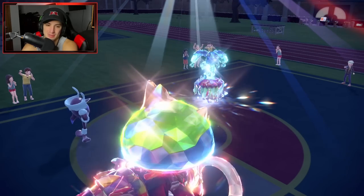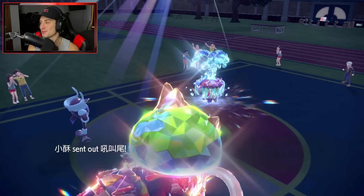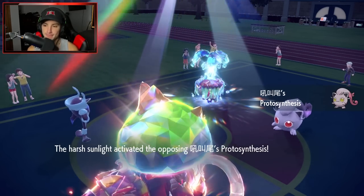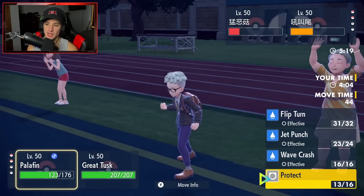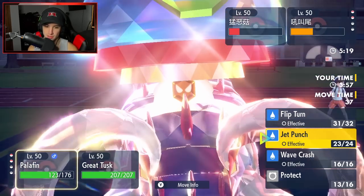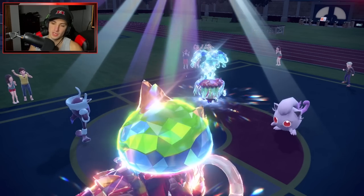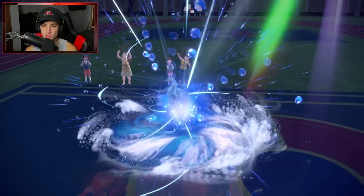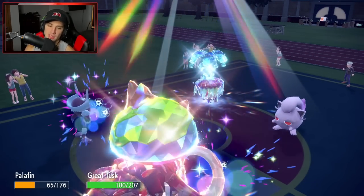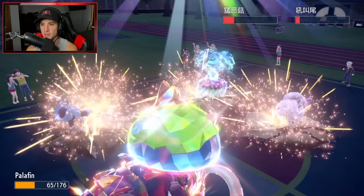Great Tusk is basically a bulkier Garchomp — Terastallize Ground and pop EQs all across the board. These long drawn-out battles are what I love about early master tier. Wave Crash into Scream Tail knocks it out almost, and then EQ finishes the job. GGs — what a team call bringing three non-Paradox Pokémon and it works out perfectly.